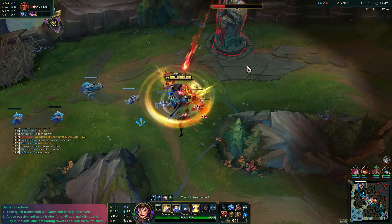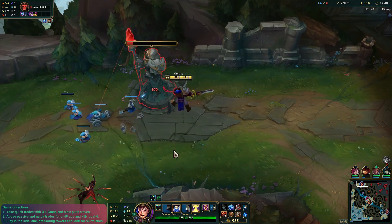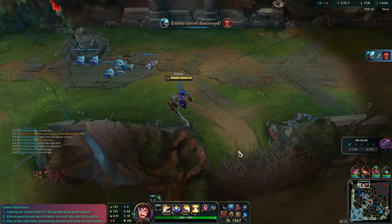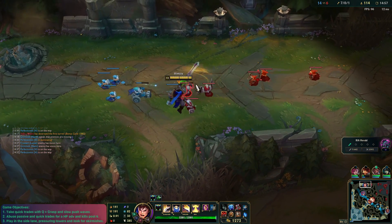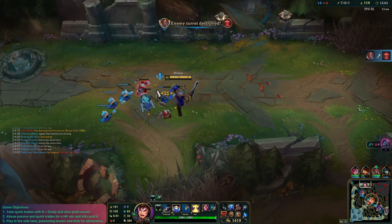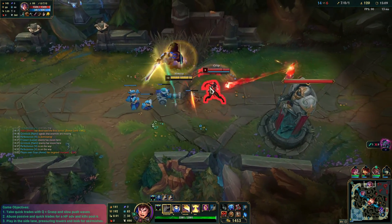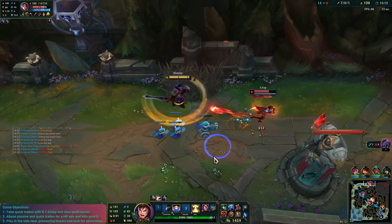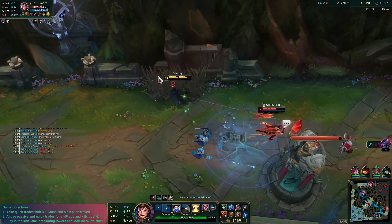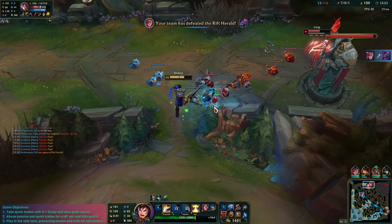I need a little bit more for Shurelya's. Is this first tower? It's not first tower. We missed a cannon minion — I'm sad. What I could do is set up camp here. The jungler's not here. Best thing to do in this situation is literally just continue to bully Irelia. I do have my TP to come down if I need it. Could be using my W a little bit more. We're just being super annoying.